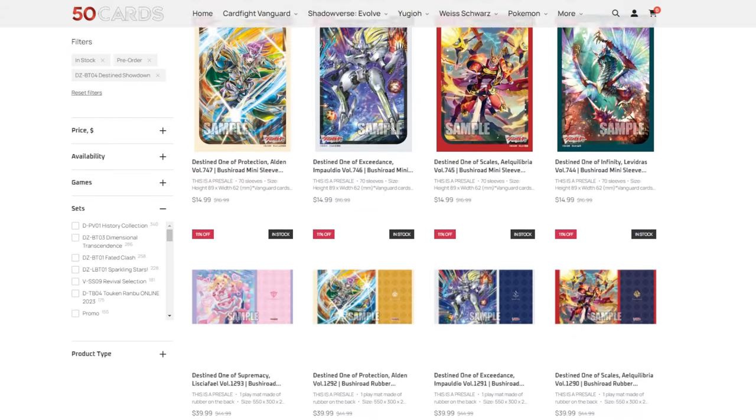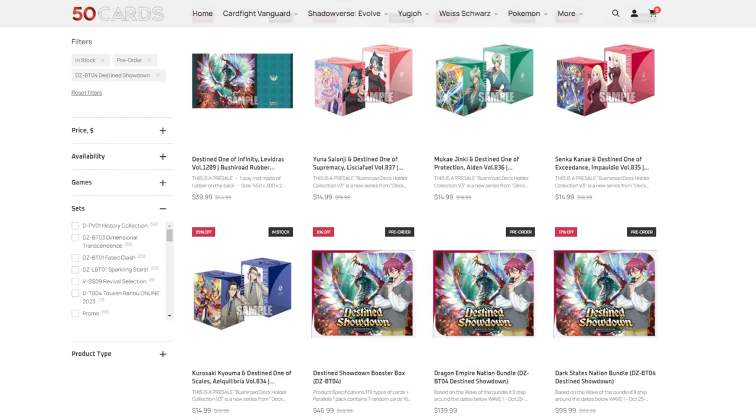Before we get into that, we're going to quickly talk about our sponsor, which is 50 Cards. You can pick up singles, bundles, play sets, deck boxes — whatever you need for Cardfight Vanguard — and you can get five percent off when you use code NEXUS. Thank you to 50 Cards, and we're just going to jump right into the deck profile.